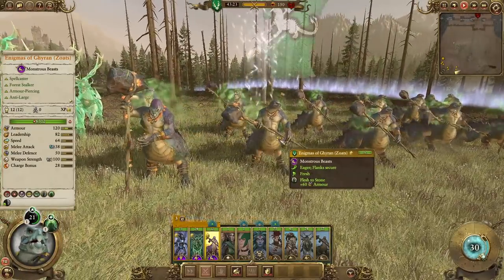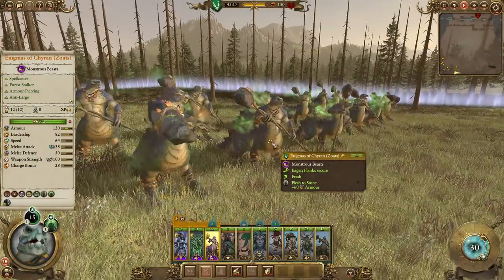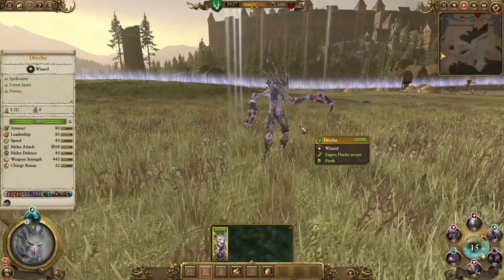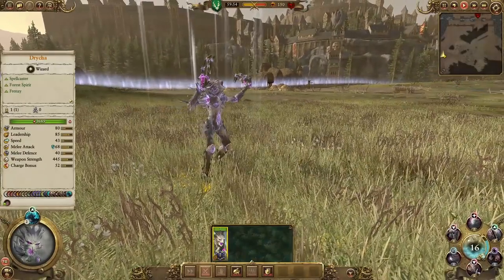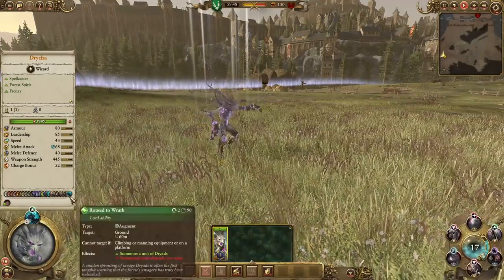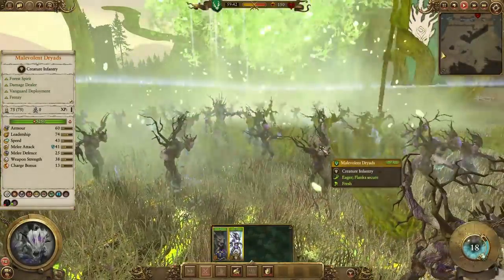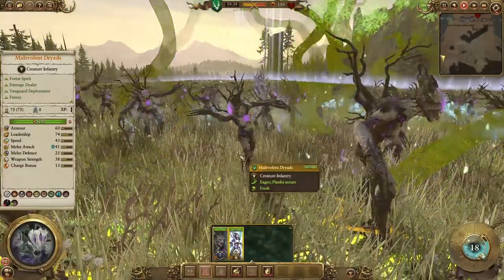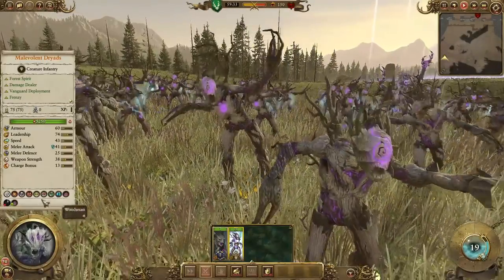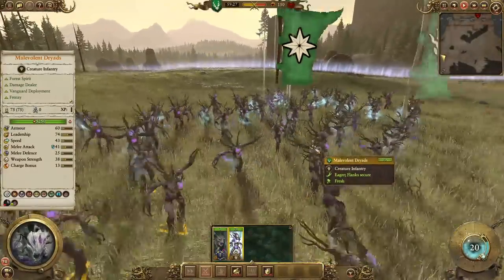Now we also have to take a look at Drycha, one of the new Lords available to Wood Elves. Drycha is a Shadowcaster with the complete kit of spells. Her unique abilities include Roused Tarant — she has the ability to summon Dryads, actually two charges worth. They're called Malevolent Dryads, which are a little bit different from basic Dryads. They have 41 melee attack, Frenzy, Unbinding since they're magical, and they cause Fear. They generally have a little bit better stats than regular Dryads.